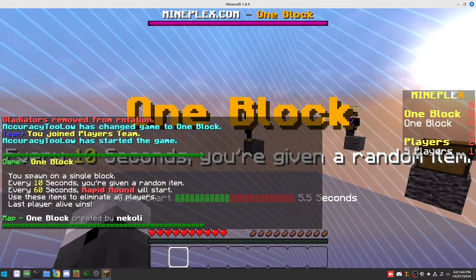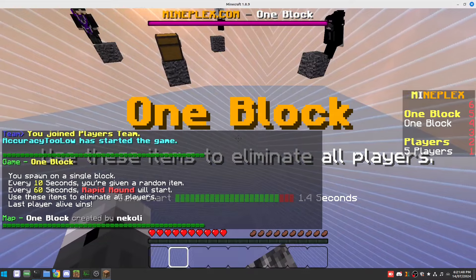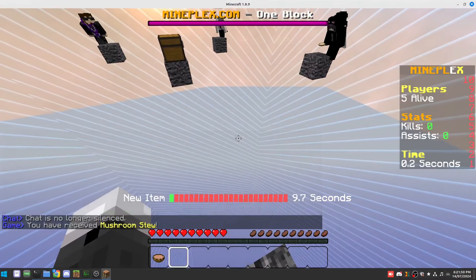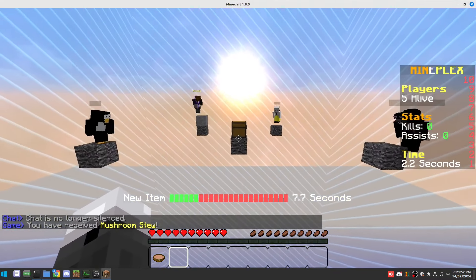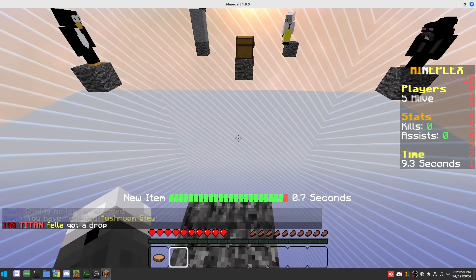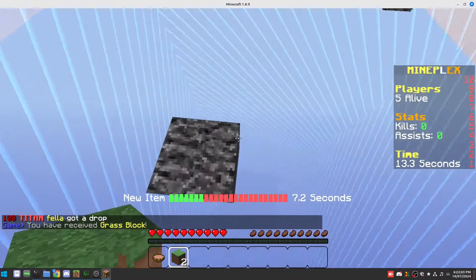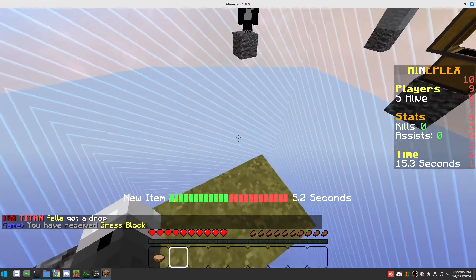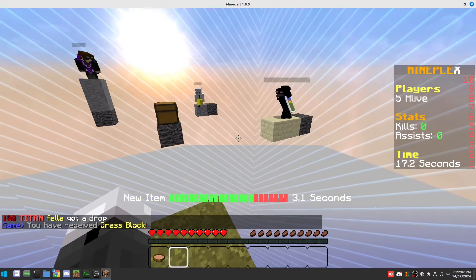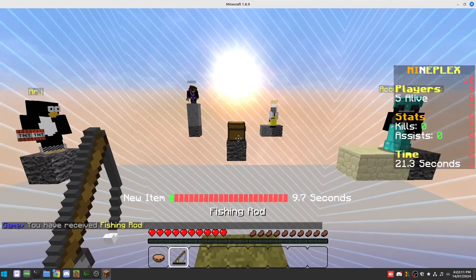Let's play our first game. The way this works is we'll get items every 10 seconds, and hope that no one else gets projectiles to knock us off — you can get fishing rods, eggs, or anything like that. We've got some blocks. Blocks are probably the second best item you can get. The first best item is a projectile, like eggs or something. And then the middle chest.